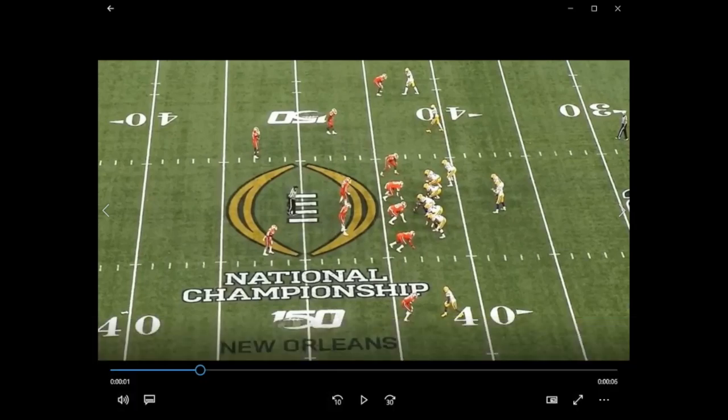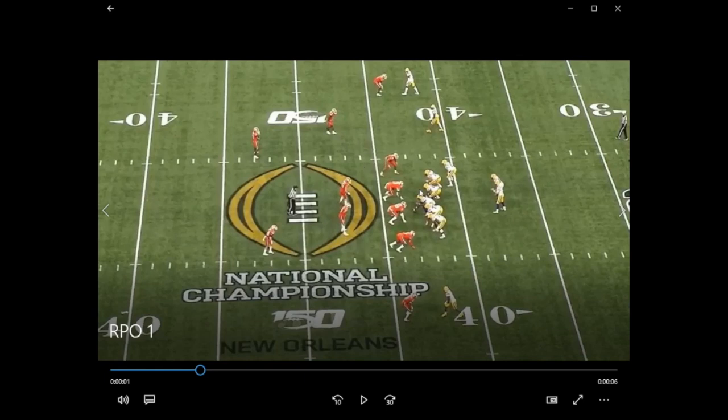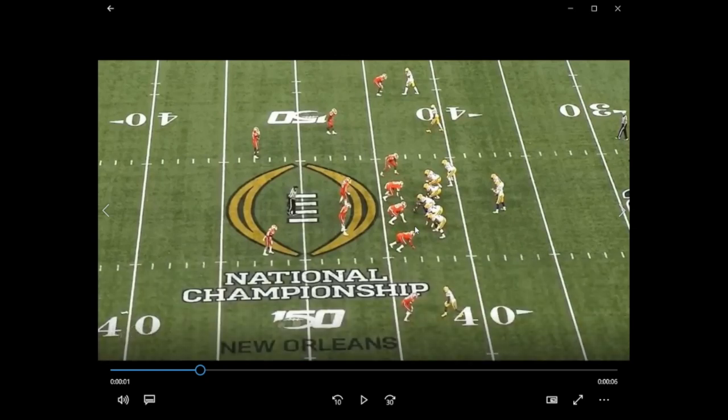Here we see Clemson has six defenders in the box — four down alignment, two linebackers — and LSU has six players to block them: five offensive linemen and one H-back, their tight end in a wing position. If this is the box that Clemson is going to give them, they can run the ball all day. Where it becomes a problem is if Clemson inserts another player into that box — LSU cannot account for it.